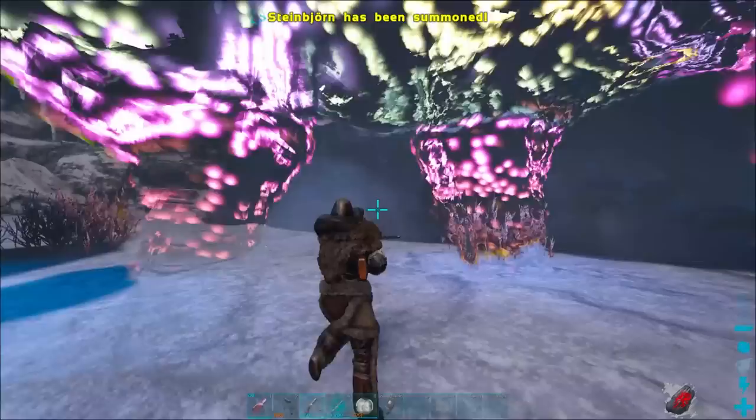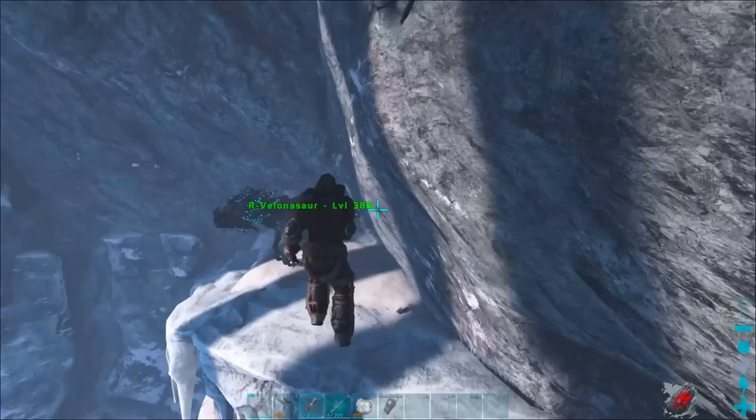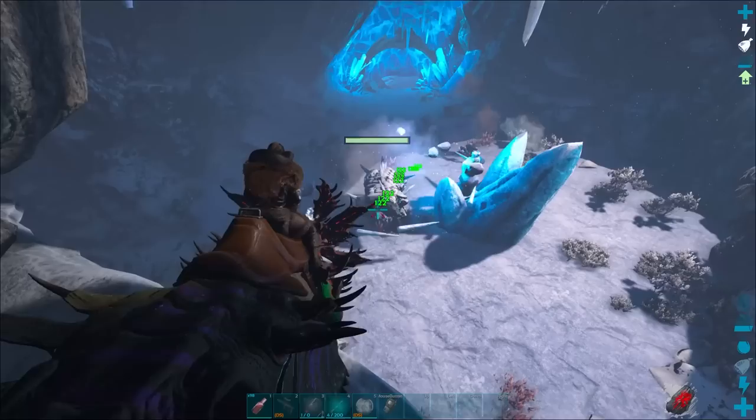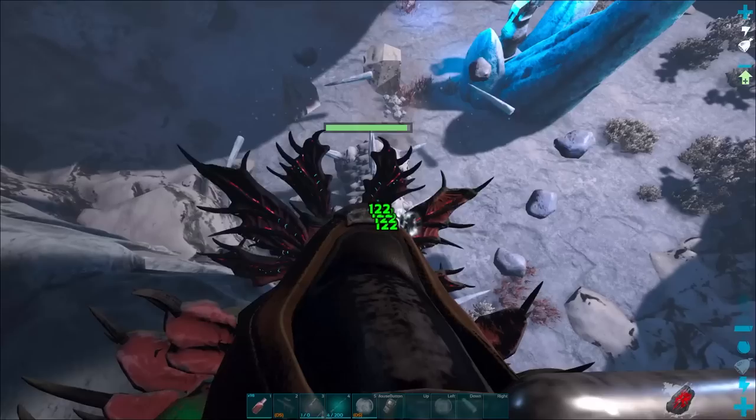So there we're summoning him now. You've got to get out pretty quick from him. Then we're going to go ahead and launch ourselves up to the top, just like we do with the rock golem. We'll go ahead and head into shooting mode. You can see those things that I'm talking about right there. And you just sit up here and smoke him. That's it. This is as hard as this boss fight is. You can go into first person and see how he just gets stuck there. It's literally that easy.